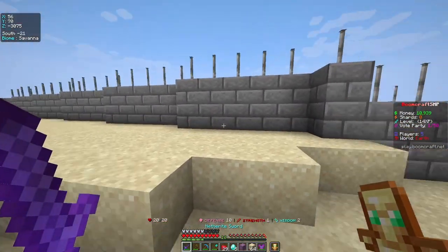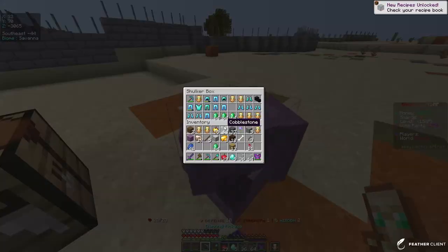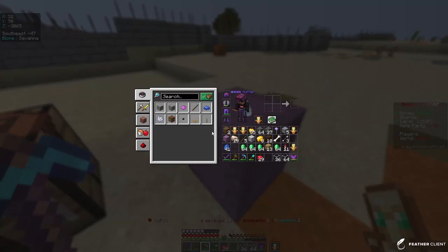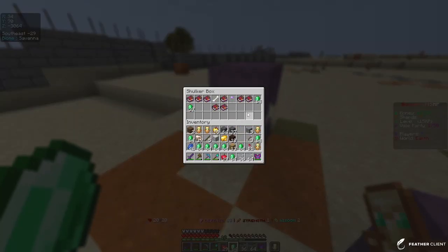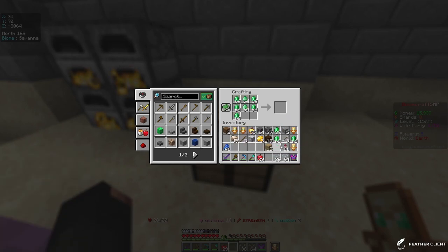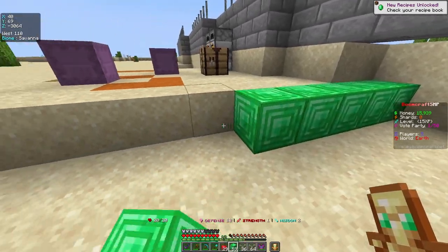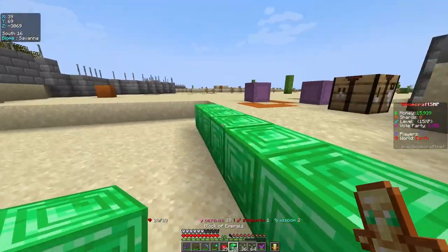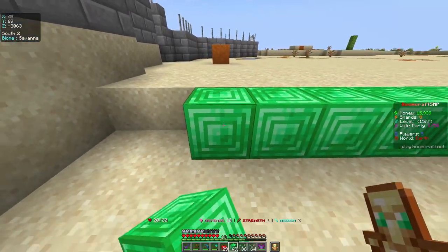There is quite a lot of glass to use now. I do have lots of emeralds and I am going to use them for something. What I want to do is make the floor completely out of emeralds. One, two, three, four, five, six, seven, eight — so it's going to have to be an eight by eight floor because I am broke.